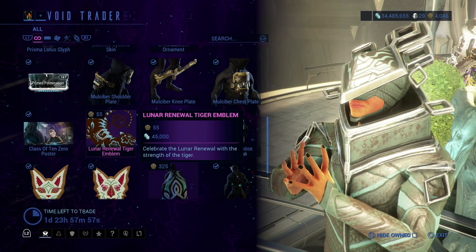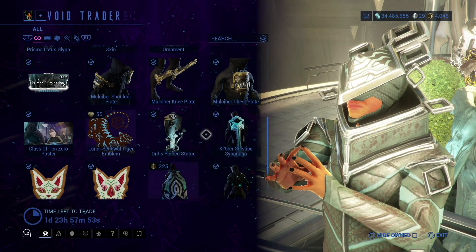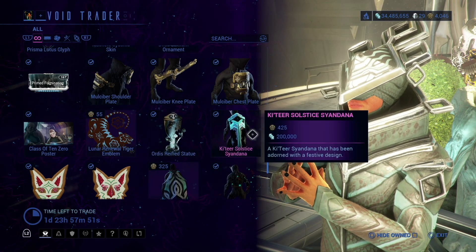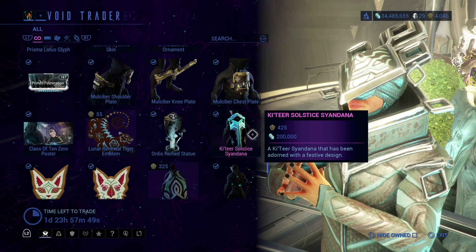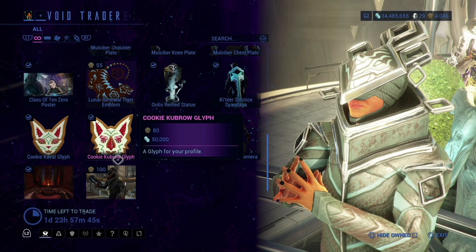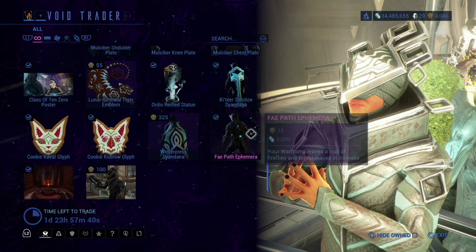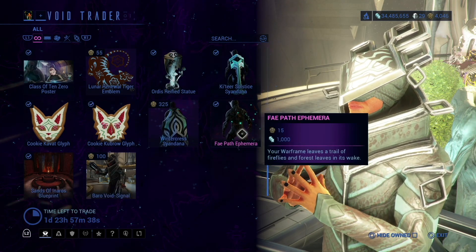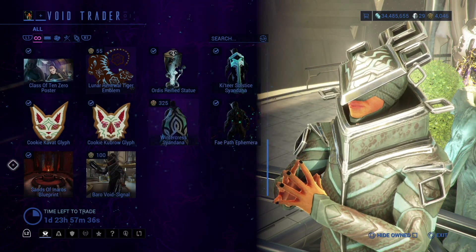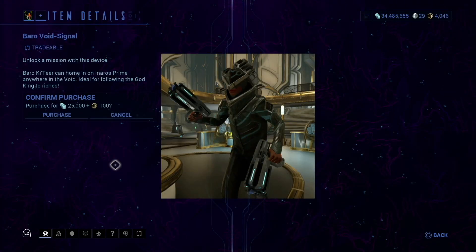Lunar Renewal Tiger Emblem, Winfind Statue, Catera Solstice Sayadana, Cookie Kvac Glyph, Cookie Kubro Glyph, Wintercrest Sayadana, Bay Path Infirmary, Sands of Inaros Blueprint, and Barrow Void Signal.